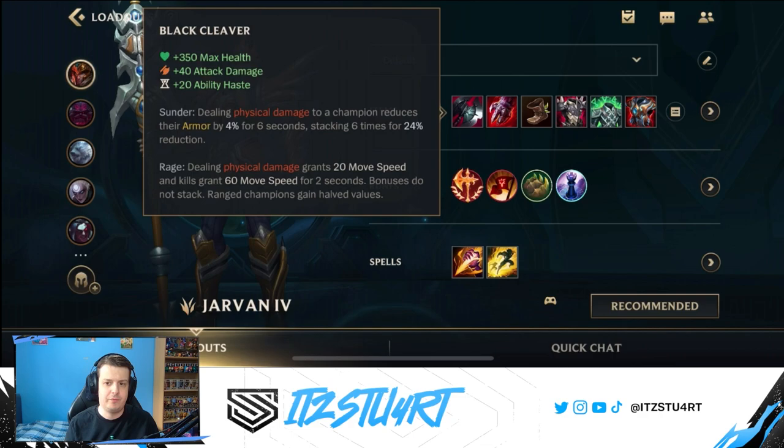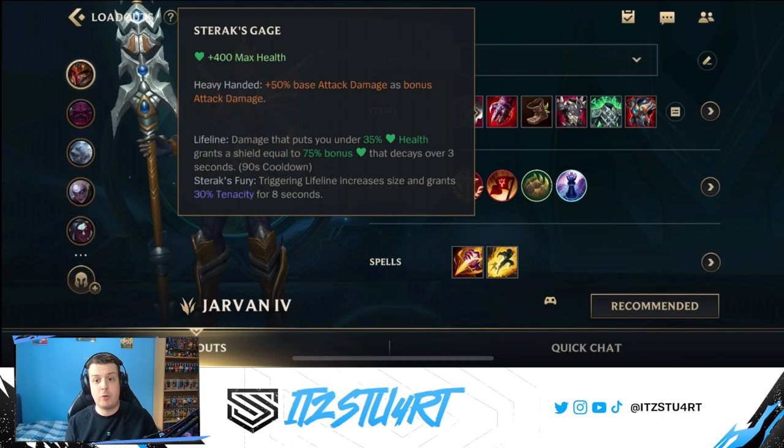The armor reduction from Black Cleaver not only helps Jarvan deal more damage, but also helps the rest of your team if they deal physical damage. The Rage passive means dealing physical damage grants a little bit of movement speed, and kills grant even more. This is quite nice for Jarvan because as a melee champion you can get kited by ranged champions, so that extra movement speed when using your flag-and-drag or auto attacking helps you stick onto enemies.